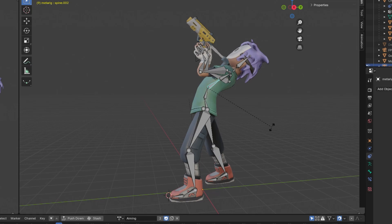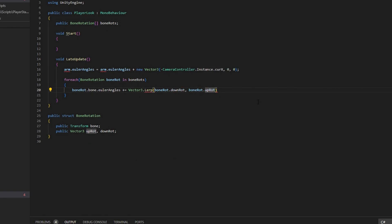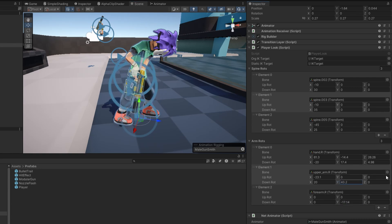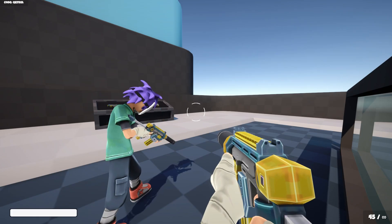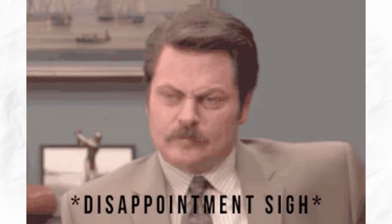Next up I need to show the player's X rotation. So I created a script to alter the bone's rotations in late update, set it up and had it working within an hour. And then another few hours later it just looks slightly better because I spent way too long tweaking it.